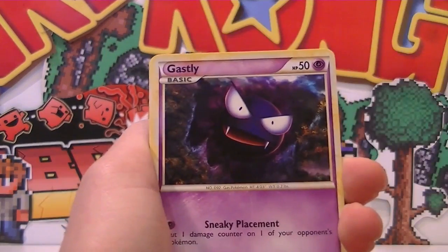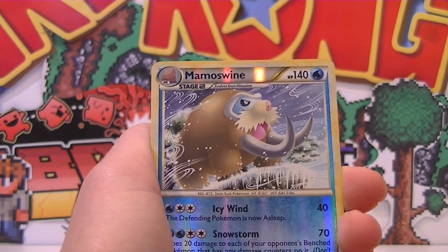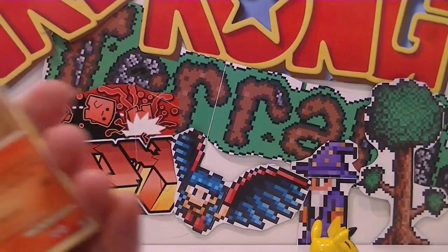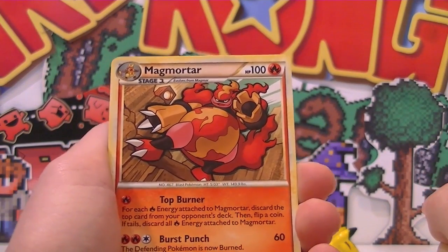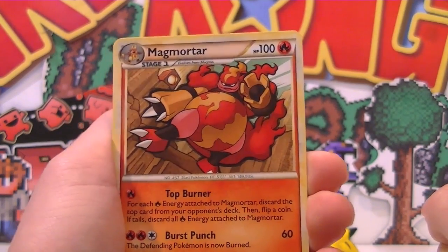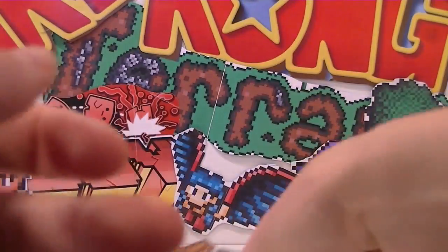Swinub. Gastly, that's pretty cool. Mamoswine reverse — he's like oh no, the wind is blowing in my direction. And then as our regular rare, it's a Magmortar regular rare. He's standing on some sort of rock face with a building behind him perhaps. I like that artwork — really cool. No complaints there.